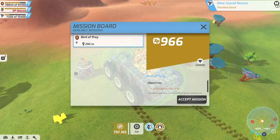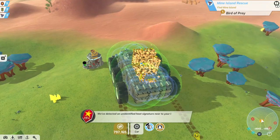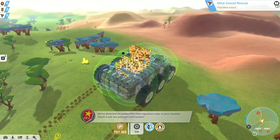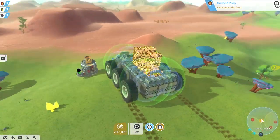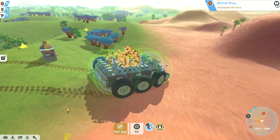We got one quest left, we found it, we're good. There you can see it says the license - we'll be looking at the license for it. Let's accept that. Detected an undefendable heat signature near your location - check it above, proceed with caution. Let's change it to that quest - where are you at, bird of prey?